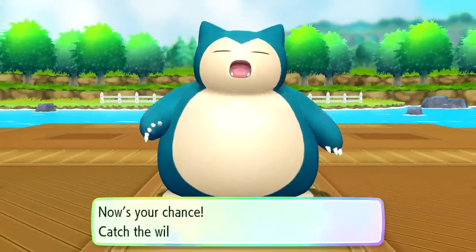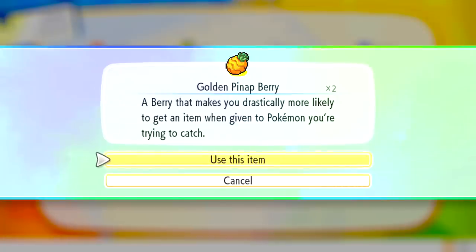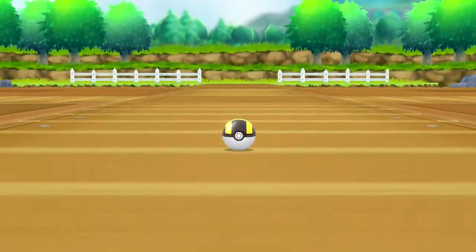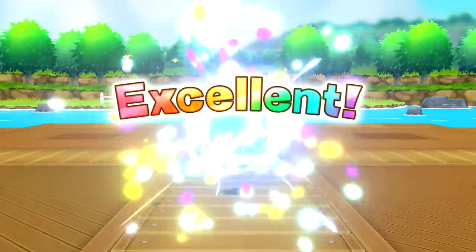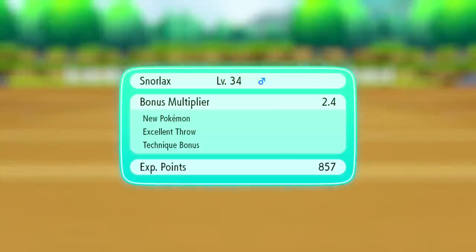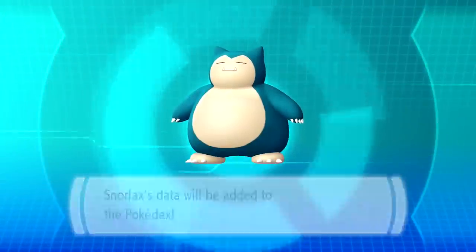An excellent throw - that couldn't have gone any better. He takes up like the entire screen - I better catch him. I'm not using the Master Ball for this. Excellent again - very easy to throw an excellent. Come on. Yeah, we got it - we got Snorlax! How cool is that? You caught a Snorlax. Very awesome. 857 experience, new Pokemon, excellent throw technique bonus - not bad. We get ourselves a new Pokemon for the Pokedex. It is the illustrious, sleepy Snorlax - we'll eat anything, even if the food happens to be a little moldy. It weighs 1,000 pounds and it's six feet tall too. Wowee.